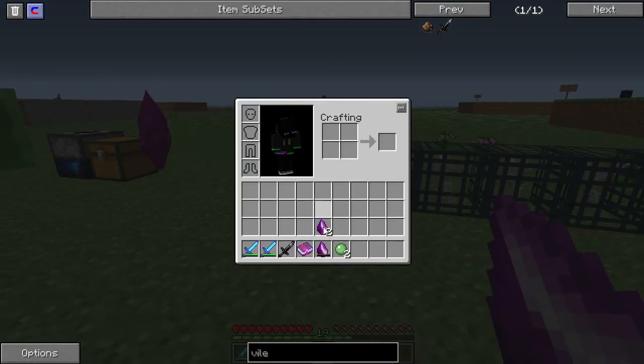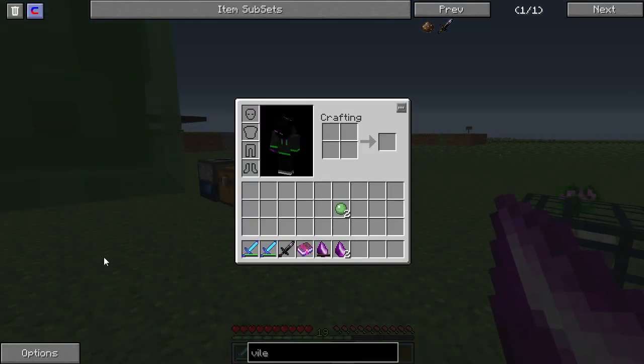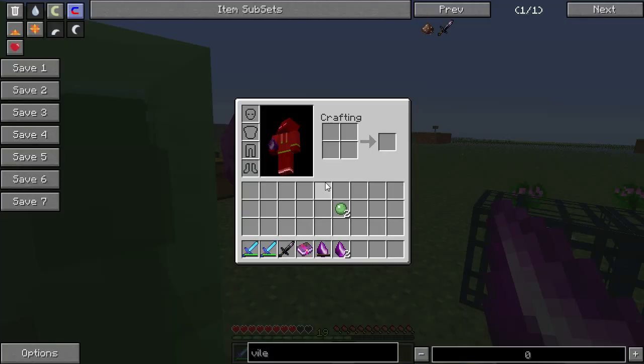These are skeleton spawners. You can right-click on a spawner after you have designated your soul shard.